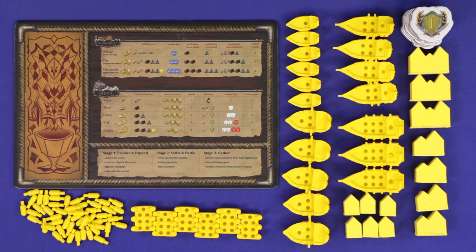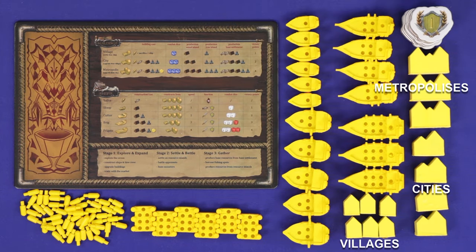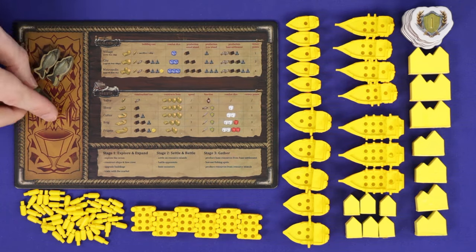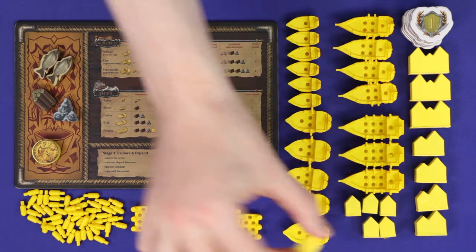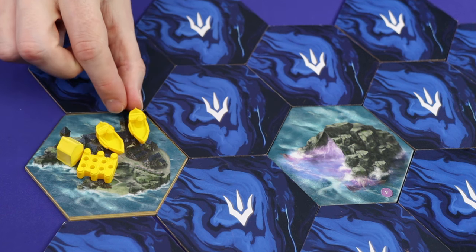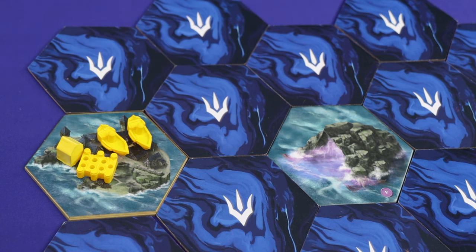In the colour matching your base settlement, take your player board and all of your coloured pieces. This will include three levels of buildings — villages, cities, and metropolises — and four levels of ships: sloops, cutters, brigs, and frigates, as well as harbours and sailors. As starting resources take two fish, one wood, one iron, and a gold. As starting buildings and ships on your base settlement hex, you'll place one village, one harbour, and two sloops, each of which has one sailor. In the game, sailors represent lives. When a ship has no sailors left, it sinks.